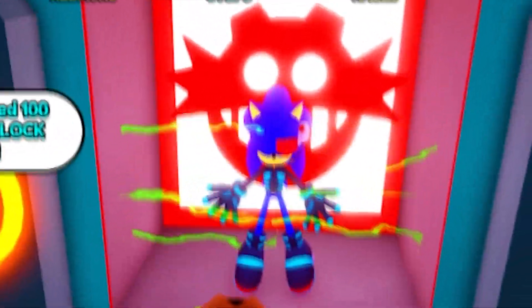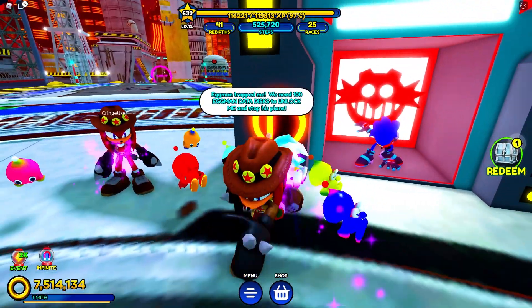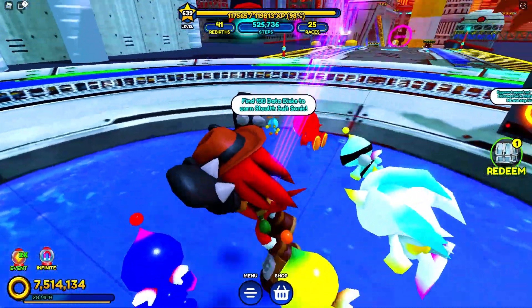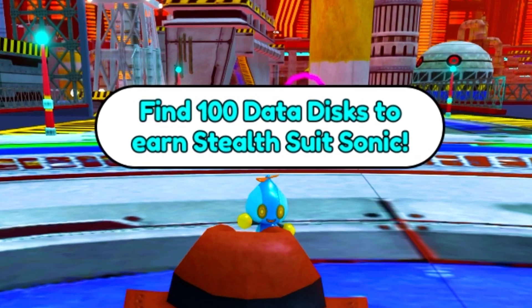Agent Sonic, or whoever that is, he's getting shocked. It's about Mr. Dr. Eggman. Eggman trapped him. We need 100 Eggman data discs, and I'm pretty sure we'll be able to unlock the character after that. That kid over here said find 100 data discs to earn Stealth Suit Sonic.